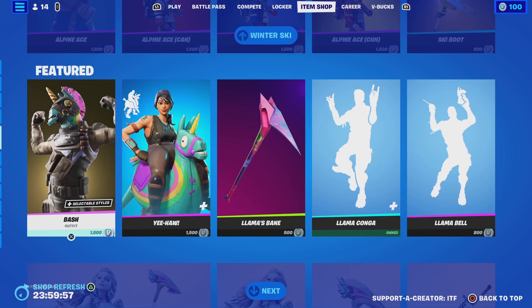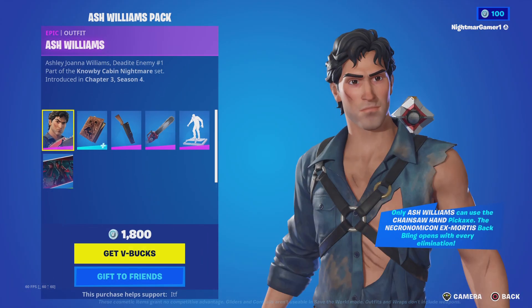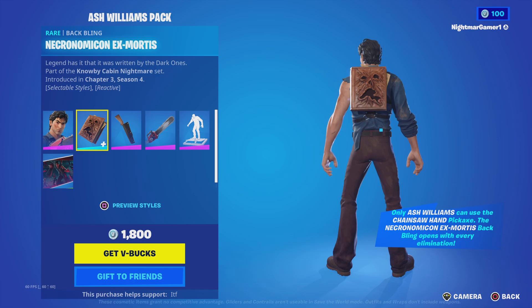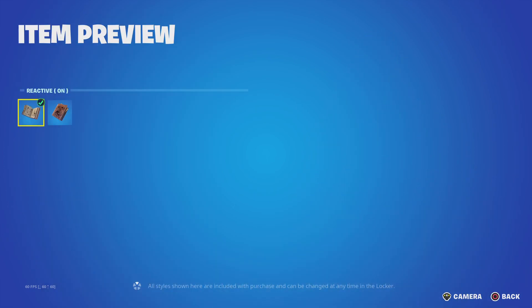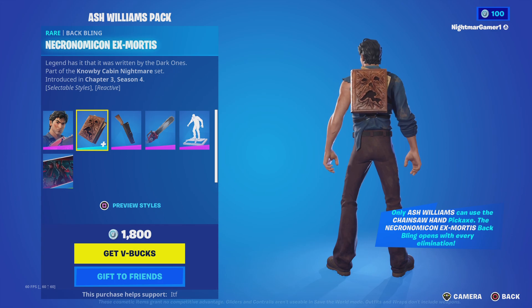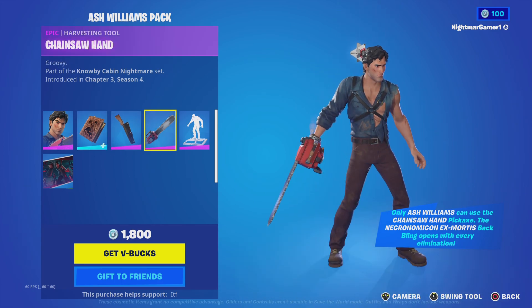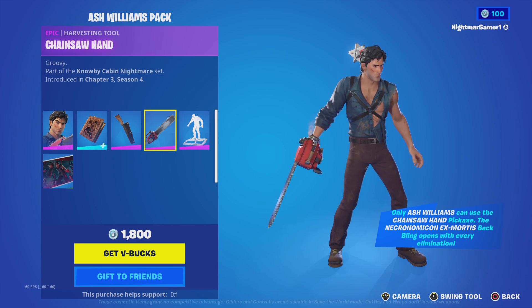Oh, this is a cooked item shop — Ash Williams is back! I've been wanting this man ever since he first came out. So we got Ash with the Necronomicon back bling, Mortis, the Boomstick back bling, and the chainsaw hand harvesting tool, which can only be used with Ash himself.